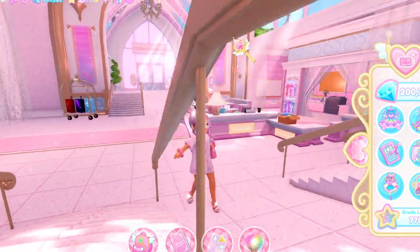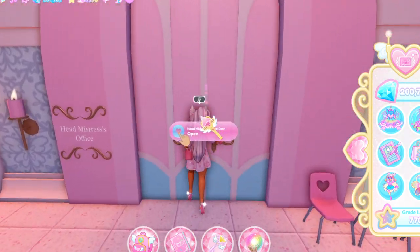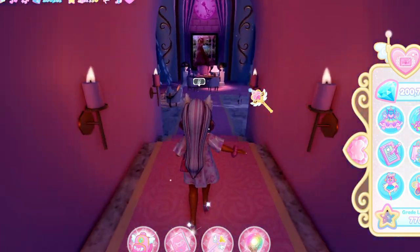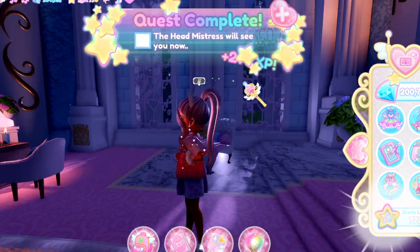You're gonna want to go into the main office and go all the way to the door — this is the headmistress office and you can open the door. No one else can come through; it's just you who can get through.